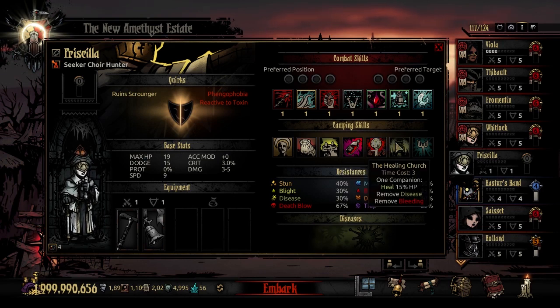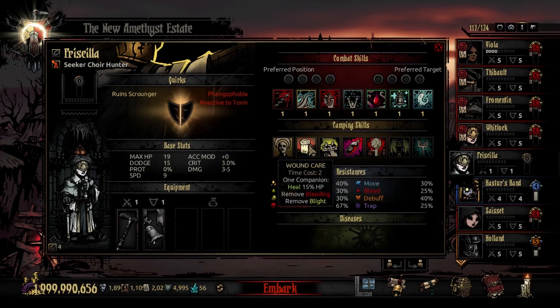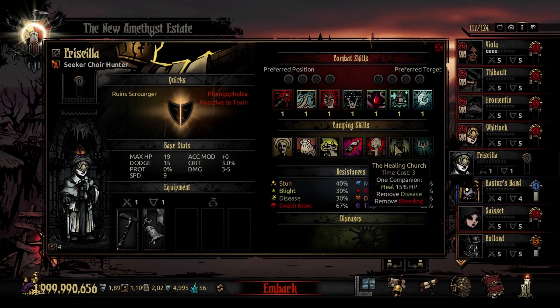The third camping skill is Healing Church — time cost 3. You select a companion and they will heal 15% HP, remove any diseases, and remove bleeding. I frequently like to run around with a Grave Robber or Plague Doctor because I hate leaving a dungeon with a disease still on. So if you're in the Warrens and get a really bad disease and don't want to spend money, just use this while camping. It's also an ally heal ability — to the point where there's not really a need to have Wound Care on her if you equip Healing Church.